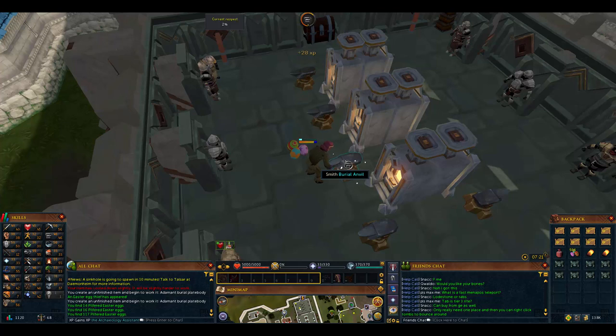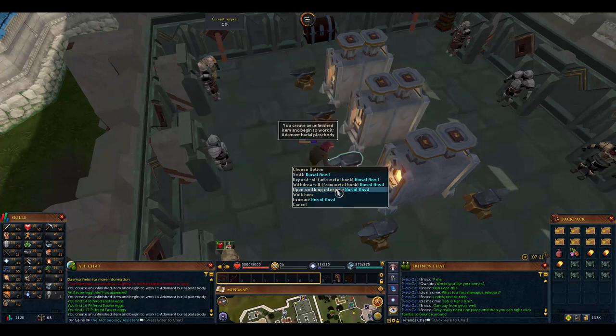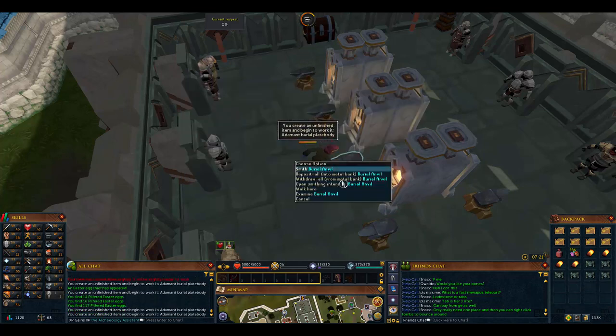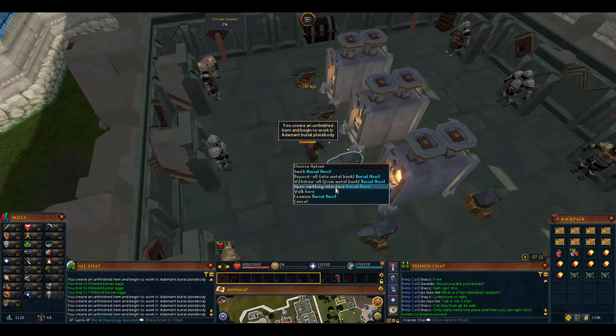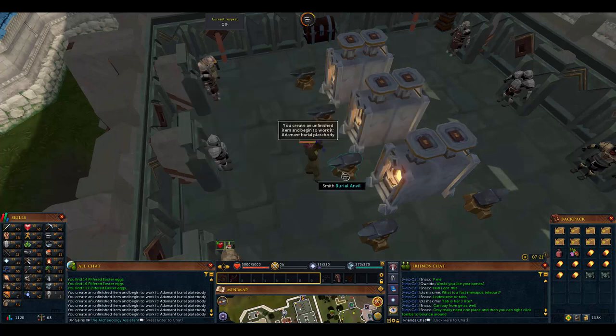Essentially: spend 200K - buy 10,000 arrow shafts and feathers, fletch them to make about 200K, buy 10 adamant plate bodies and bury them to get fast experience. Then burn straight to runite items and start burying runite plate bodies. They cost a little more but three rune plate bodies for 210K is about the same investment.